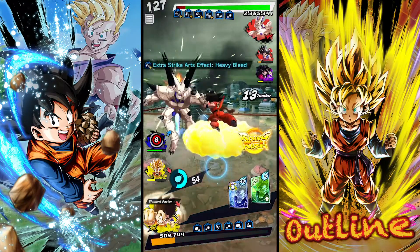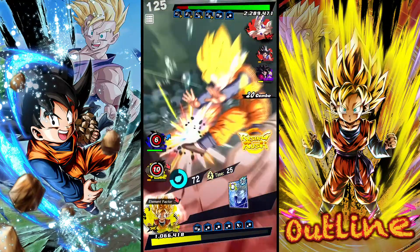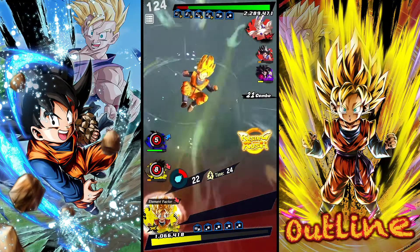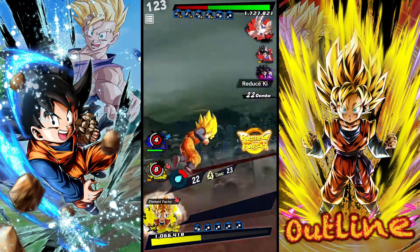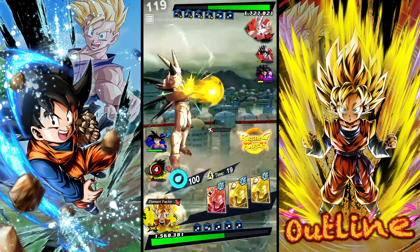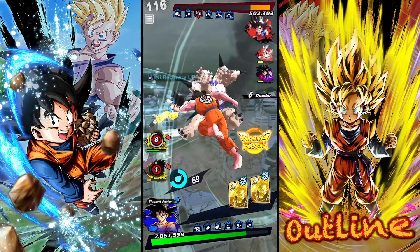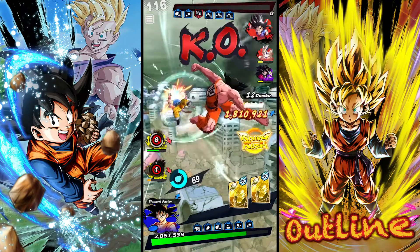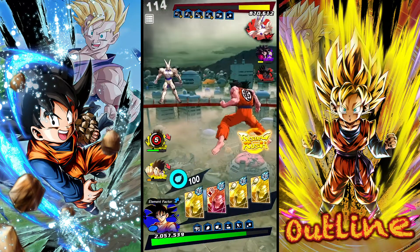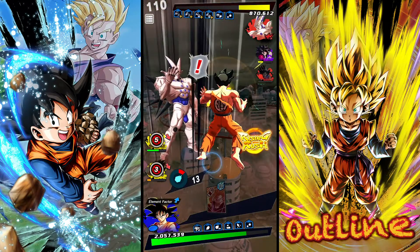We're just gonna do this and then we're gonna do this, and then we're gonna use his blue card. We got our 20% heal — boom, awesome! Okay, we're in sync with each other. I have more blasts than him — oh crap!